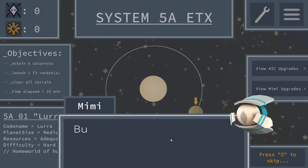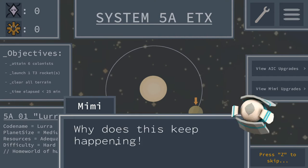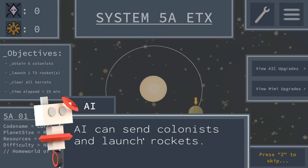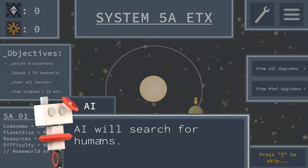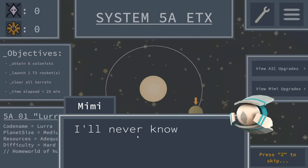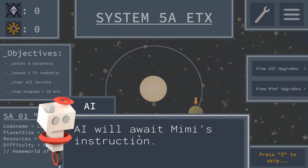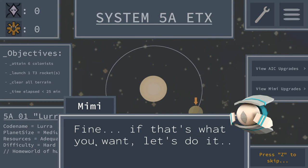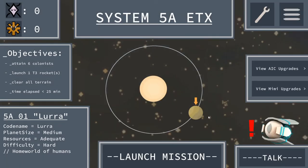Civilization destroyed. AI should explore planet, AI can send colonists and launch rockets, AI will search for humans. I'll ask humans of Mimi's purpose. AI will await Mimi's instruction. I thought Mimi was AI's assistant but apparently AI is like so in love with Mimi. Mimi says fine, if that's what you want. Let's launch onto our final mission.